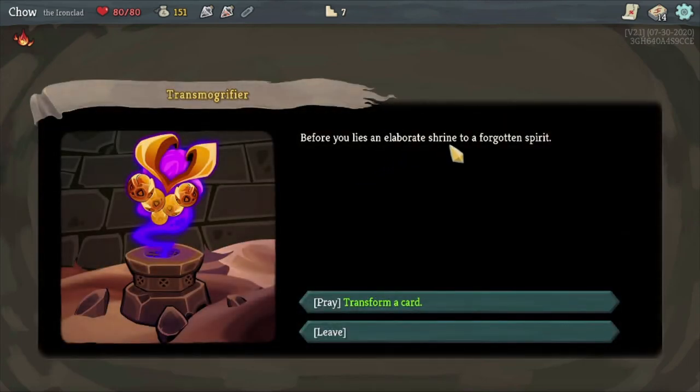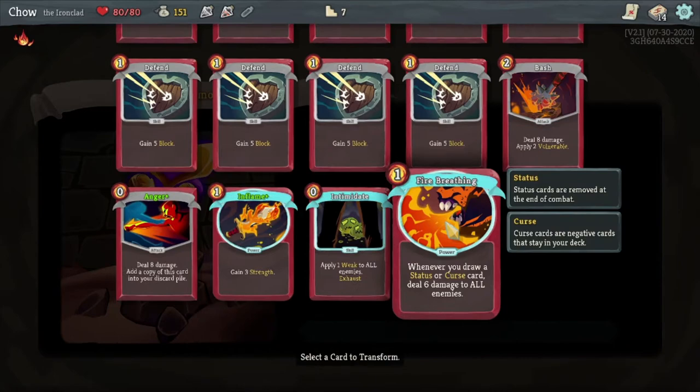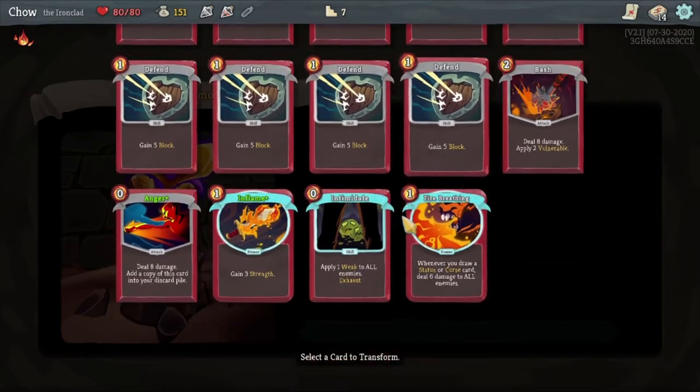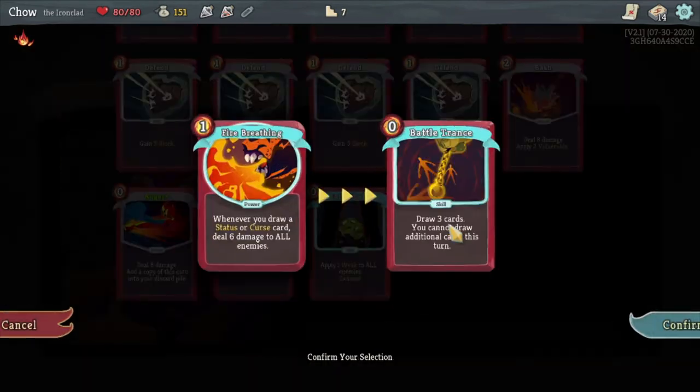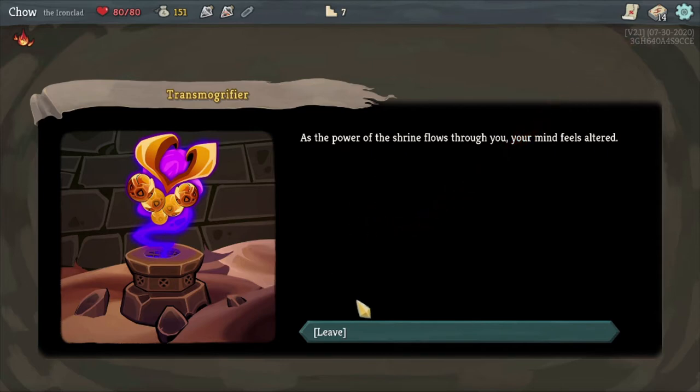Before you lies an elaborate shrine to a forgotten spirit. Transform a card. I don't have a status or curse card, so this one isn't even that good - I'll transform it. Cost one less. As the power of the shrine flows through you, your mind feels altered.